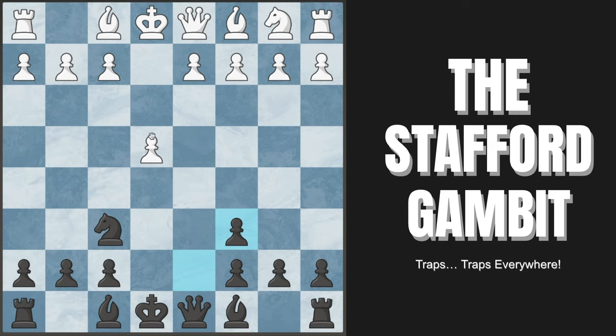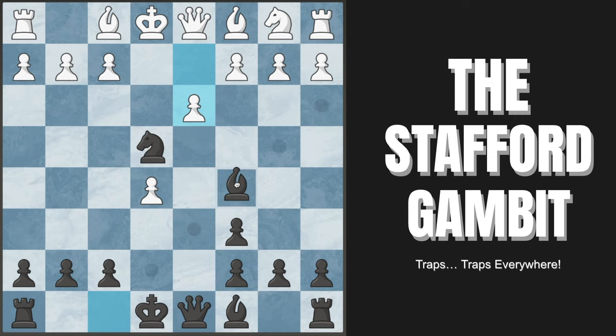White's pawn on e4 is now attacked and they must do something. They have three main moves: d3 to protect it, knight to c3, or aggressive e5 to attack our knight. Let's look at e5 first. What we want to do is move our knight into the center with knight to e4. At first glance it looks odd because the knight isn't really attacking anything, but White's biggest weakness in the Stafford is their f2 pawn and square — the knight is attacking it. We then play bishop to c5, and already with this trap, White's second most common reply d3 attacking our knight, we're winning after bishop to c5.